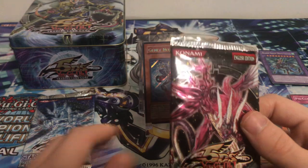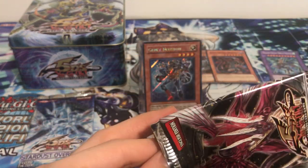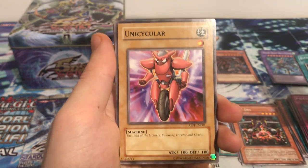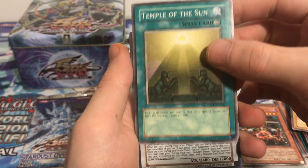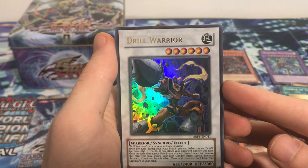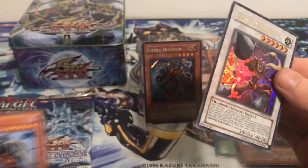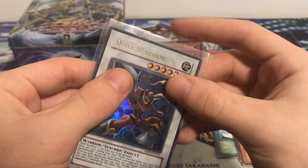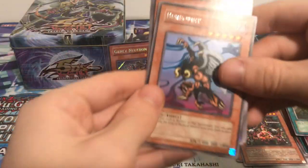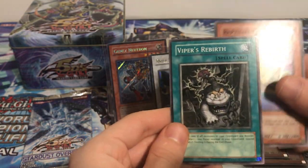Let's see if we can get one more holo in these last two packs. Last chance at Absolute Power Force, here we go — fourth pack of the video. Ritual of Destruction, Unicycler, Temple of the Sun. Oh, Drill Warrior ultra rare — nice! Awesome, very cool to see Drill Warrior from its original set in ultra rare. That is a good pull. Getting two holos from a tin back in the day was a plus — that was hard to do. Berfomet rare, Rose Fairy, Lair Wire, Reptilian Gardner, and Viper's Rebirth.